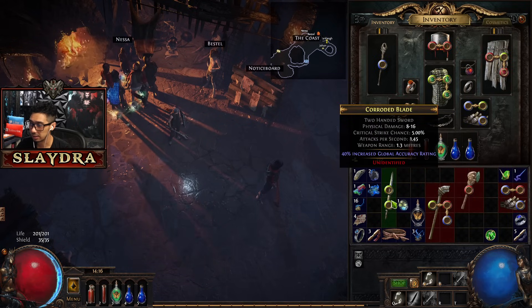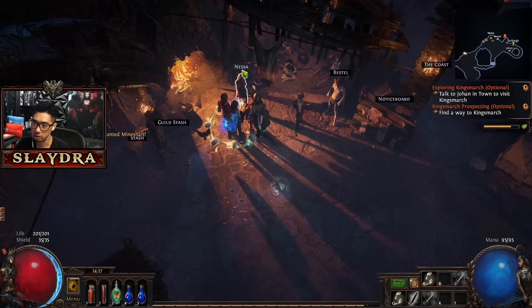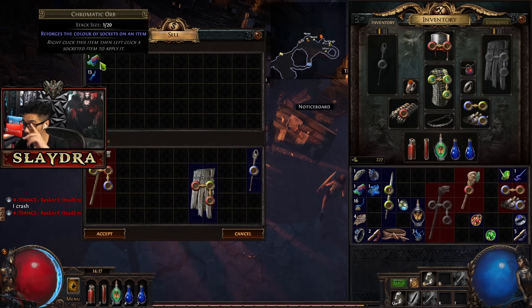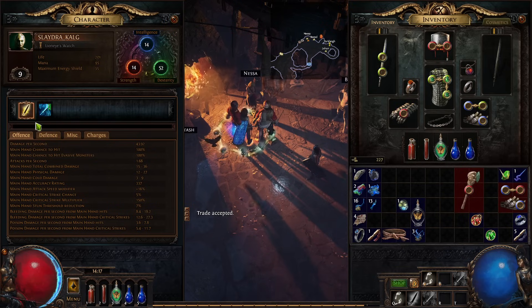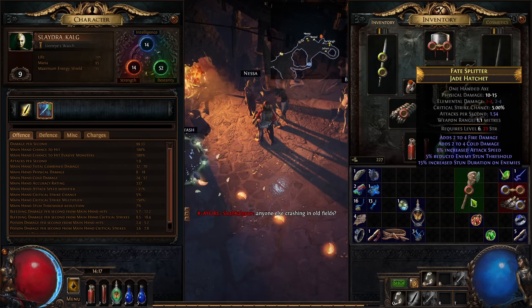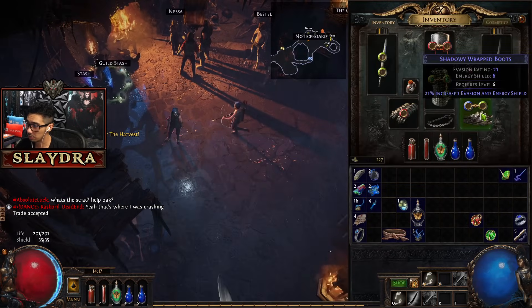We're going to swap out the poison support and swap in added cold damage. This two-hander is 11 to 22 plus 2 to 7 - that's going to be much better, so we're going to go swap to this. It's a two-hander, so I'm going to lose out on my shield. We can also check the DPS on our skill - so you can see the DPS is around 100. If I was to swap a weapon, this number would change. Movement speed on boots - we're going to swap out the boots for more movement speed.